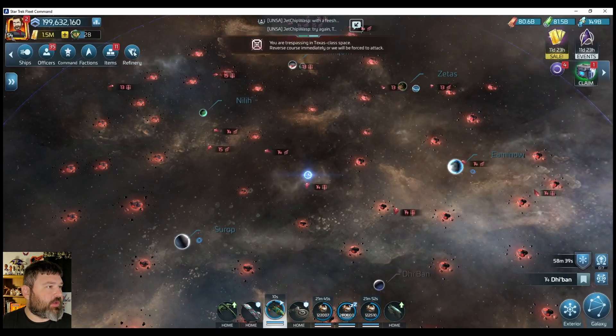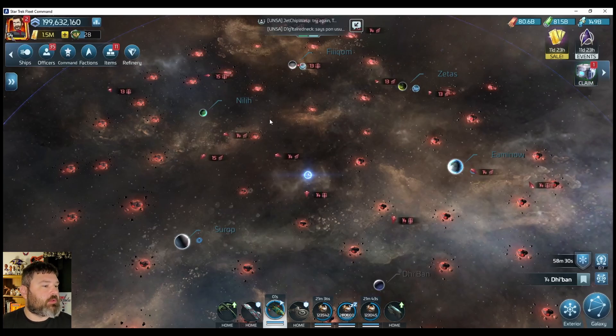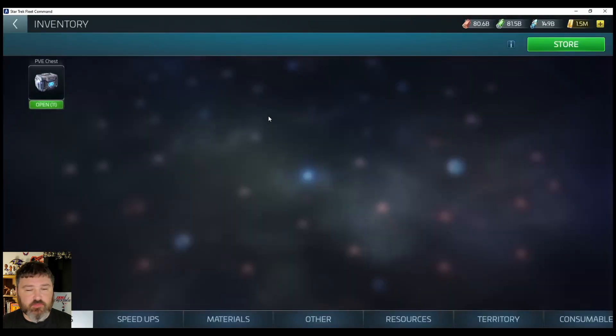I'm not talking about the hostiles specifically — I'll talk about how the loot interacts with the refinery. Entering the system and just letting it do the auto-grind thing. Just take a look at these chests. These 11 chests came from a full hull of auto-grinding. Let's see what I end up getting.